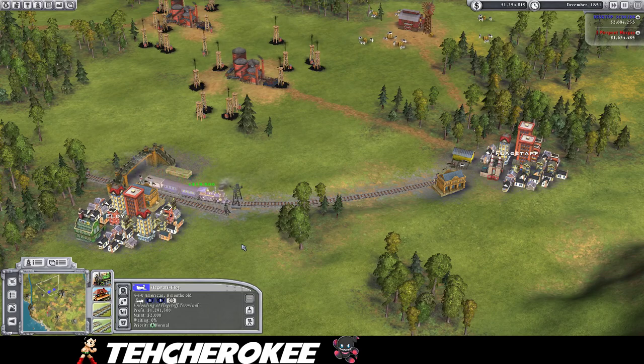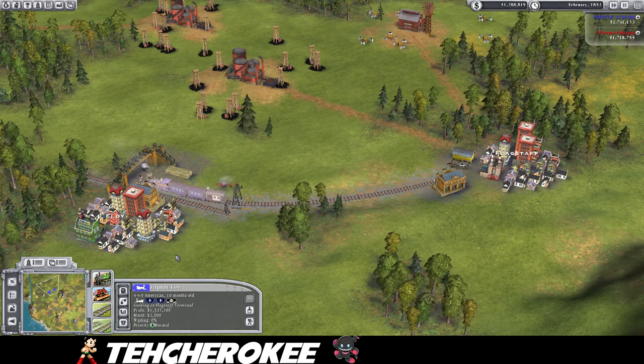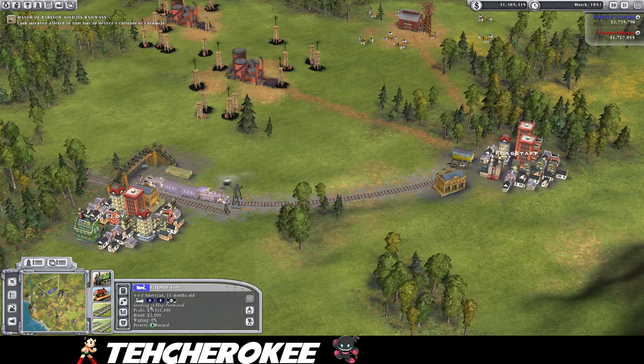Really quick back and forth, dropping off the passengers and the mail. You can see every time this happens, at least one passenger car and one mail car does actually get filled up. So it is constantly generating revenue, even though it doesn't look like there are any passengers or mail at these cities — it does at least fill up one of the cars. So that's good.